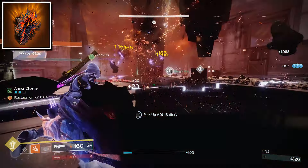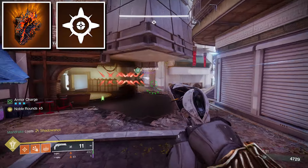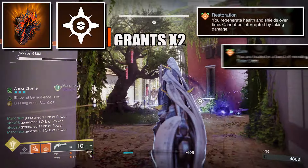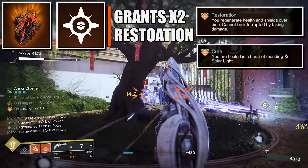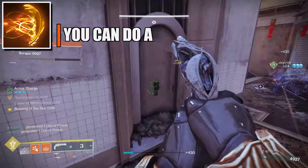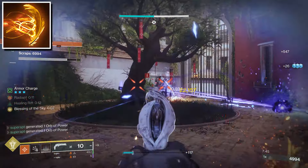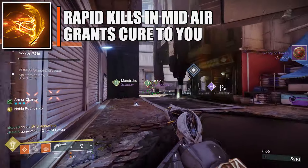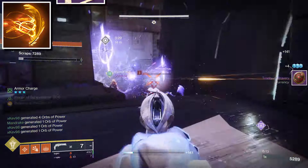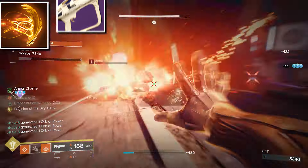For the aspects, go for Touch of Flame because it enhances your grenade, improving the strength of cure and restoration effects applied. Also, whenever you heal yourself you get x2 restoration, which improves the benefits and makes you heal faster. For the next aspect, go for Icarus Dash so you can dodge in midair. While airborne, rapidly defeating targets with your super or weapons grants cure to you — in our case, the main way to trigger that is by getting rapid kills with our rocket launcher.